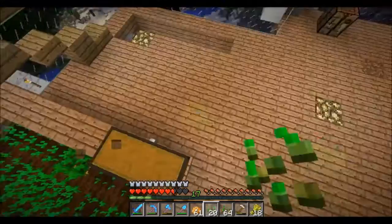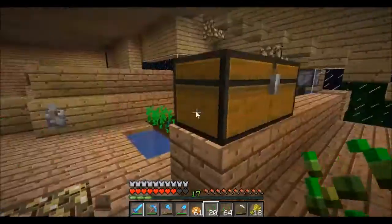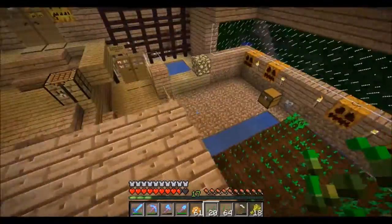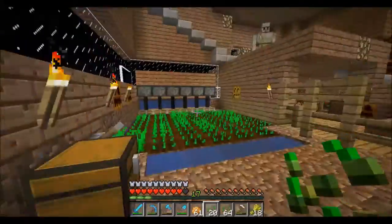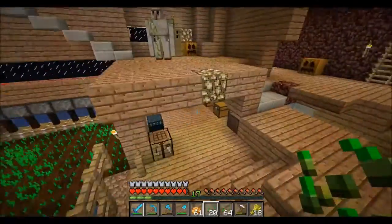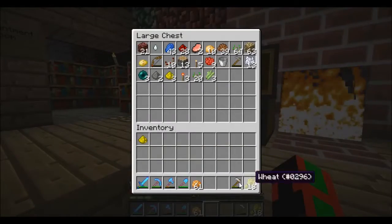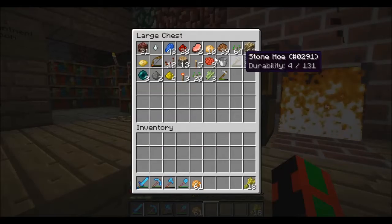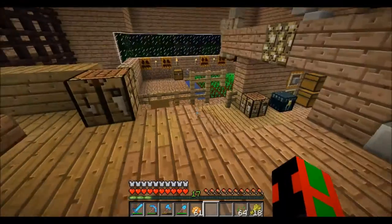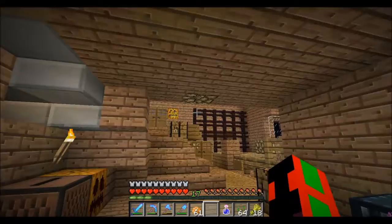I have moved the potato farm to another place and I made an automatic carrot farm instead. It has been harvesting — however, I moved the potato farm right there because we need a whole lot more potatoes than we do carrots, since we already have tons and tons of carrots. Potatoes are our main food source so we need that more. Let's put that all in there — let's take a stack — perfect.